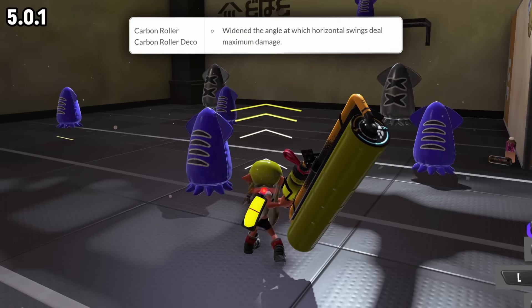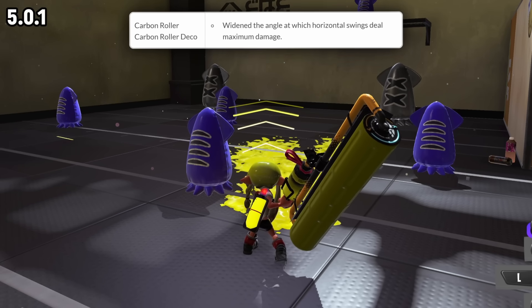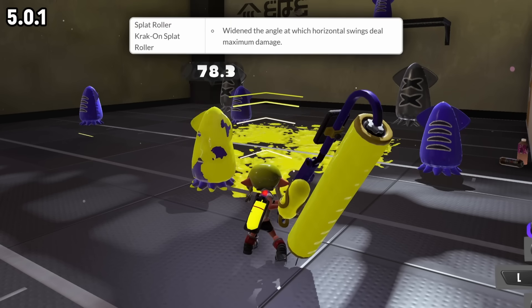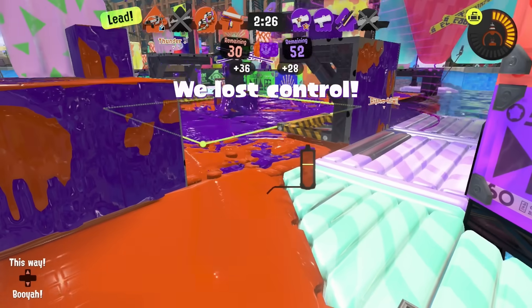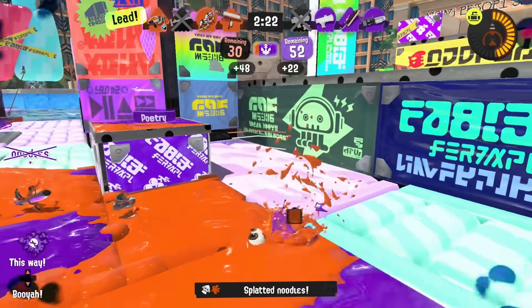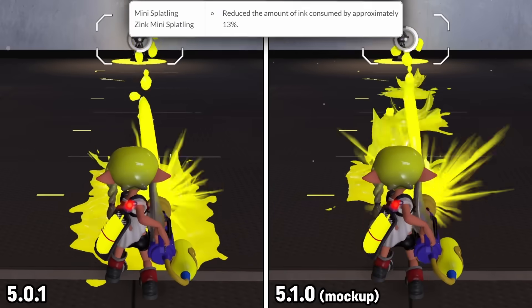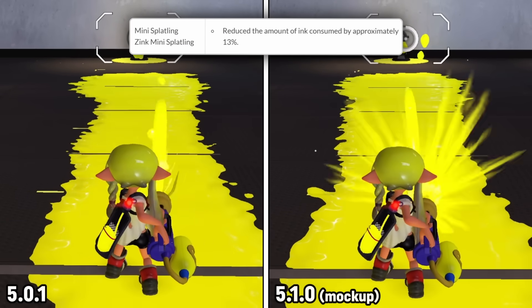Carbon Roller and Splat Roller are getting an increased range for their horizontal flick maximum damage. This has basically been an issue since Splatoon 2 came out, and considering both these rollers are in a pretty decent spot right now, I think this is a very positive change — definitely going to increase the power of these weapons on maps where you're able to run them.